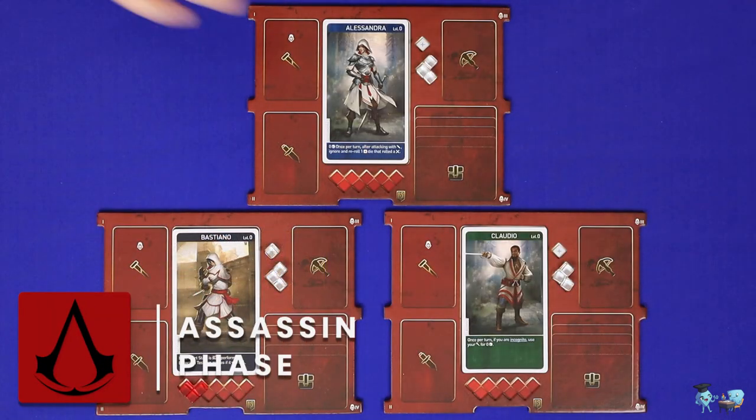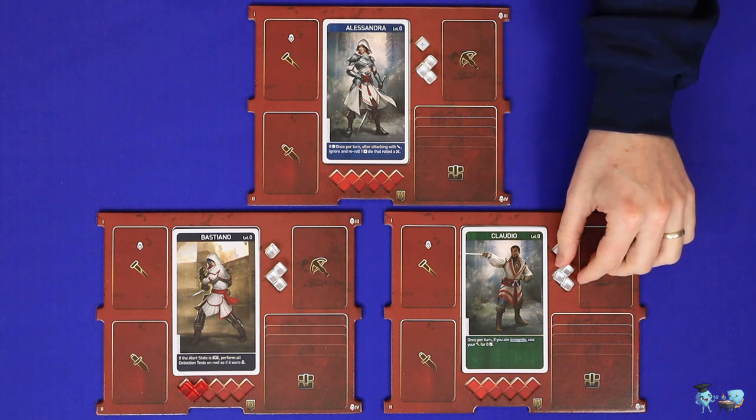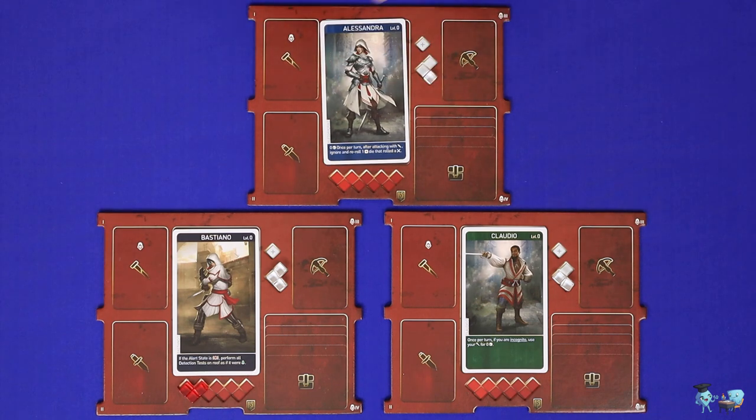Next comes the assassin phase where the assassins will take actions. Each action costs a number of action cubes which the assassins may spend from the normal grouped area or from the bonus space. There is no set turn order — assassins may take their actions in whichever order they please and may go back and forward between each other. The phase ends once all assassins are either out of cubes or no longer wish to take any actions.